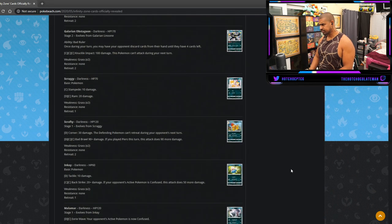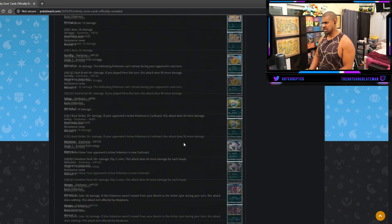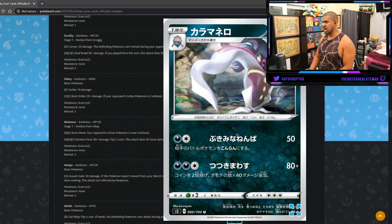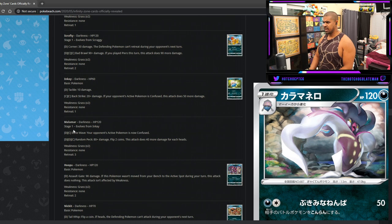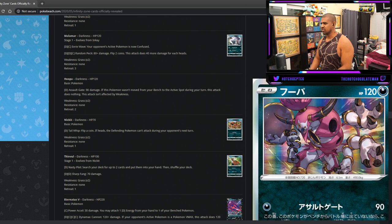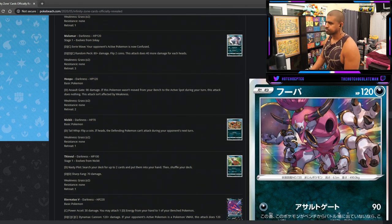New Malamar — I'll give old Malamar its respect. This one's a Stage One: for Dark, Colorless your opponent's active is confused — not great. For Dark, Dark, Colorless you do 80 — flip two coins, 40 more for each heads. Not quite a Psychic Recharger. There's Hoopa — basically a Zapdos for Dark types. Not bad, and there obviously isn't an Electropower equivalent for Dark, but still a decent card nonetheless.